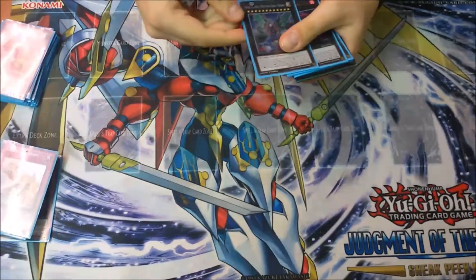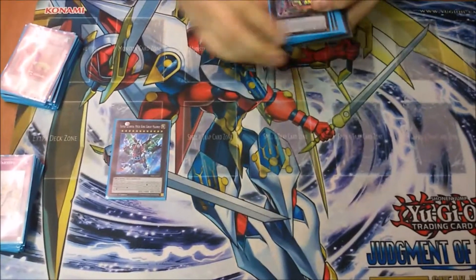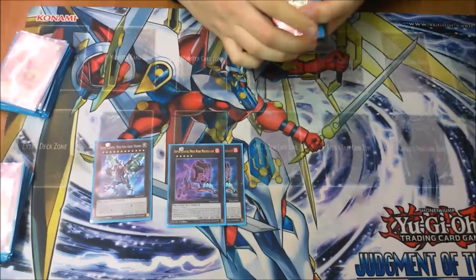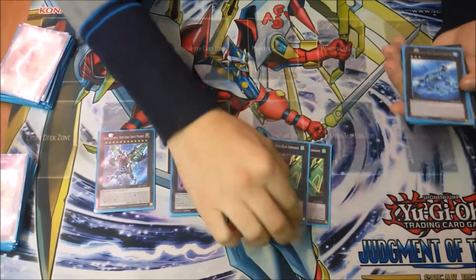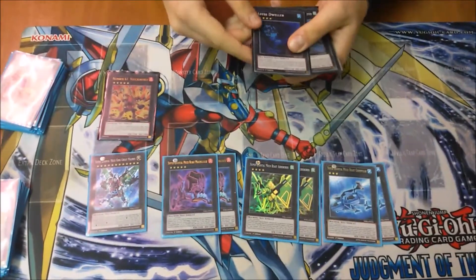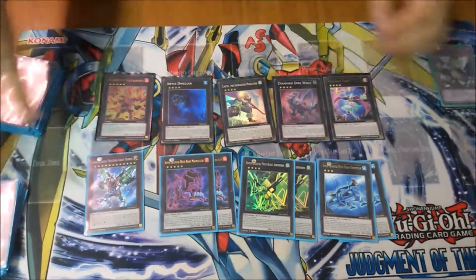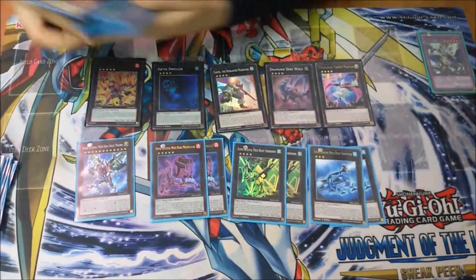For the extra deck, of course the new towers — the Super Quantum King Great Magnus. I only need one, I don't need a second. Double Beast Mach, double Aero Boris, and double Gram Pole. Moreover, one Volcasaurus, one Abyss Dweller, one Castel, one Diamond Darwood, and one Performage Trapeze Magician — because the Green Layer is also a spellcaster.